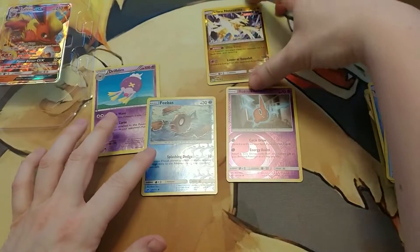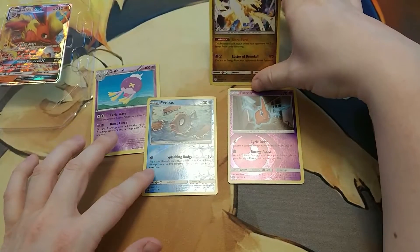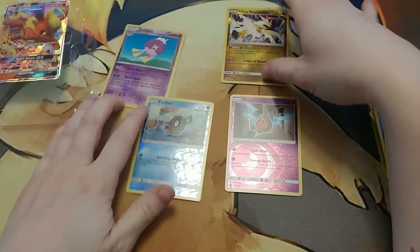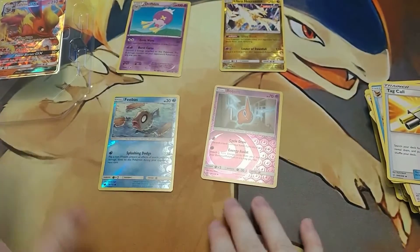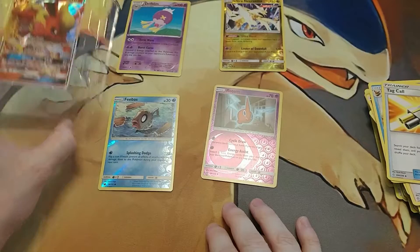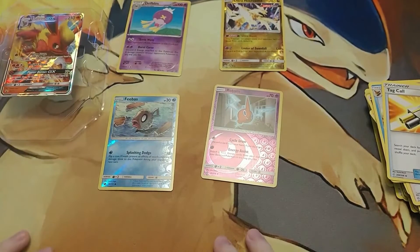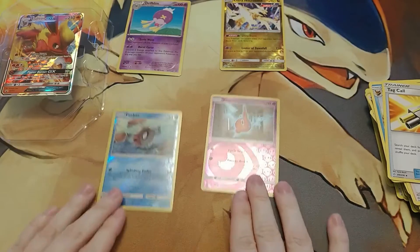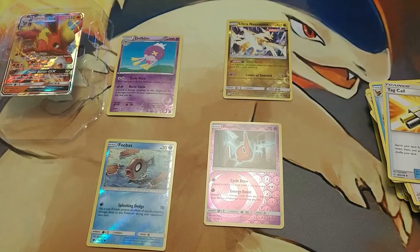So nothing too exciting in this, although the Ultra Necrozma looks interesting — don't know if I have that one or not, I'll have to look in my binder of giant Pokédex. But we have the Flareon GX, and that is all for tonight, everyone. Don't forget to subscribe, like the videos if you enjoyed them, and stay tuned for the next video. See you next time!